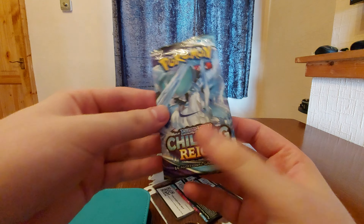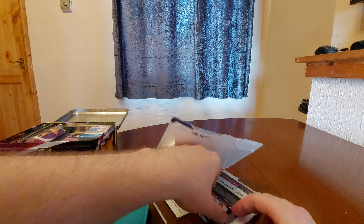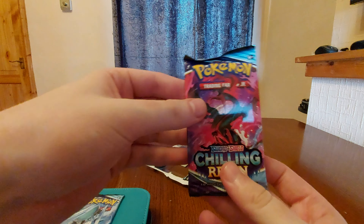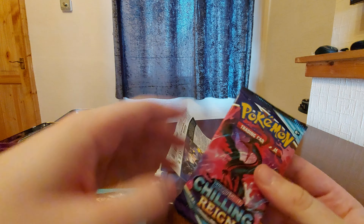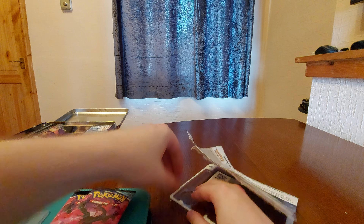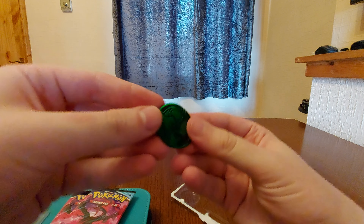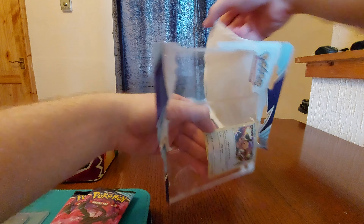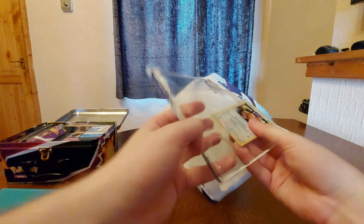Right, opening up the blister — first booster pack, second booster pack, little crumple but it's fine, third booster pack, beautiful. So we've got a coin — I collect all the coins, this is where the coin goes in my pot. There's a promo, maybe a little bent but it's fine, it's just for the folder.